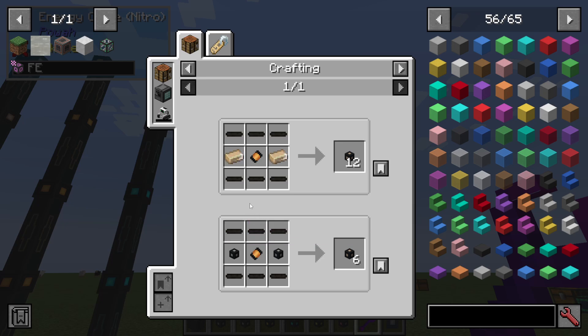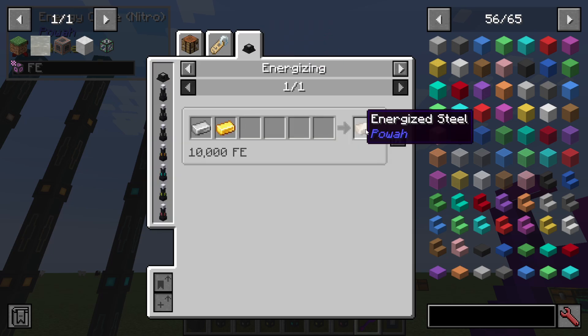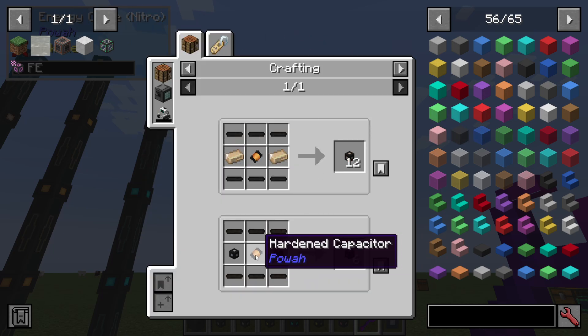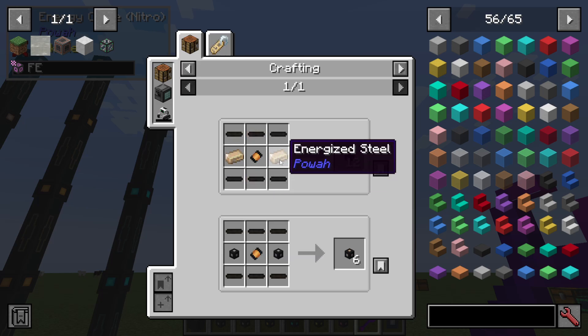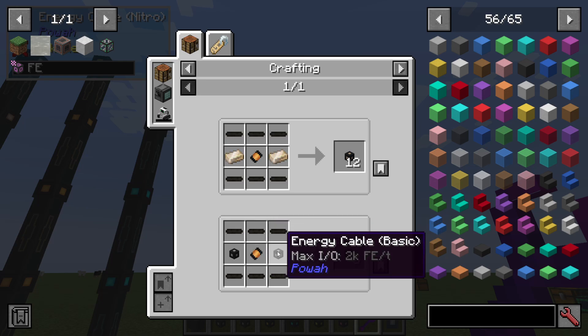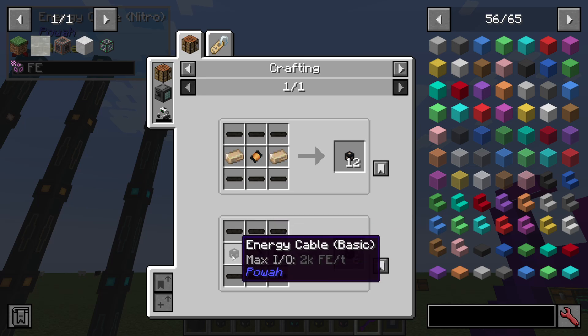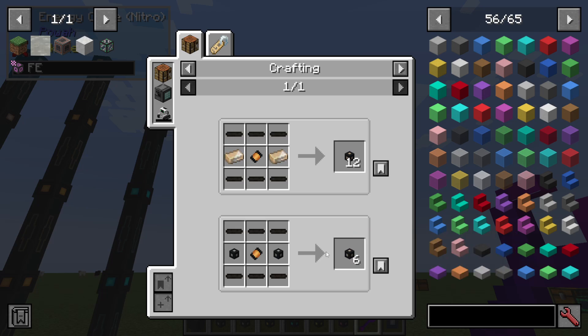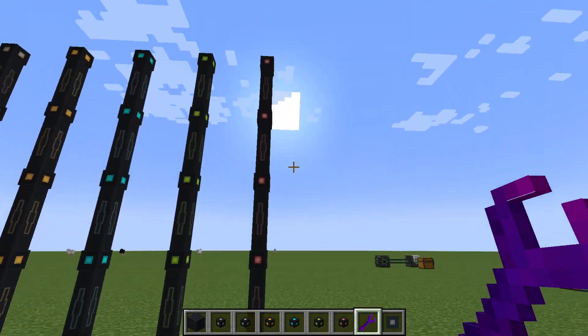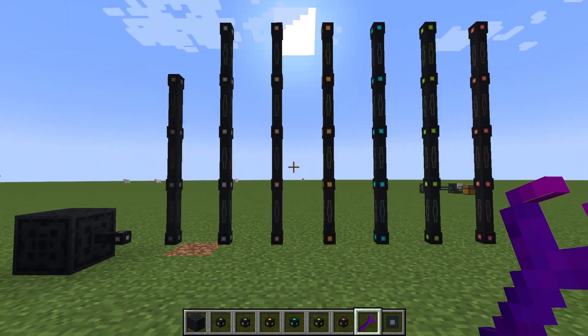Once you get to hardened, you are going to need to start using other materials, like energized steel. Another way you can do it is by using a hardened capacitor, which again uses energized steel. Two basic cables can be upgraded into six hardened, and then you can do the same with hardened into blazing, and that continues on until you get the best ones.